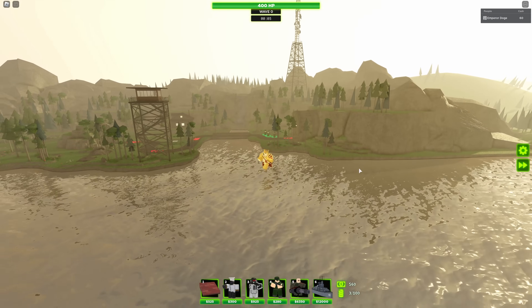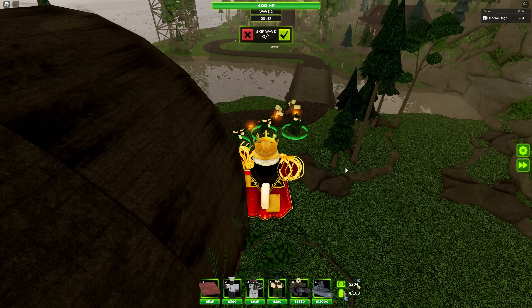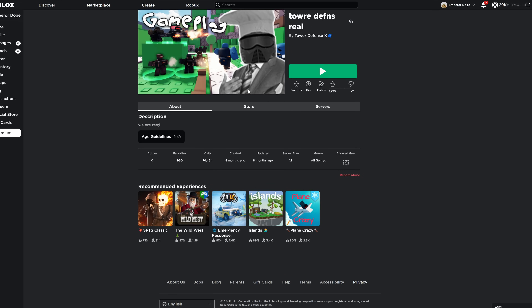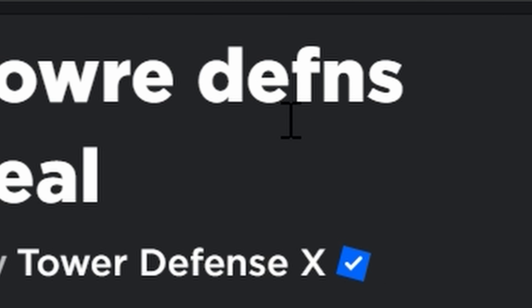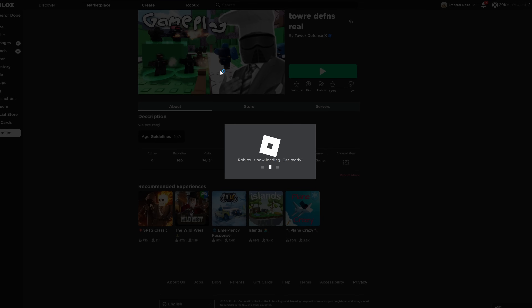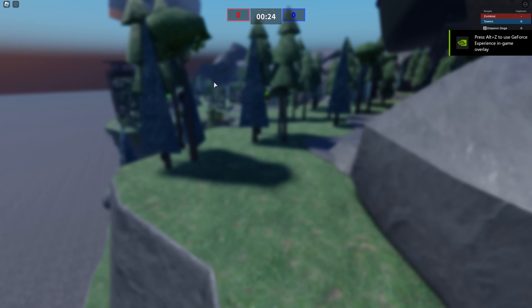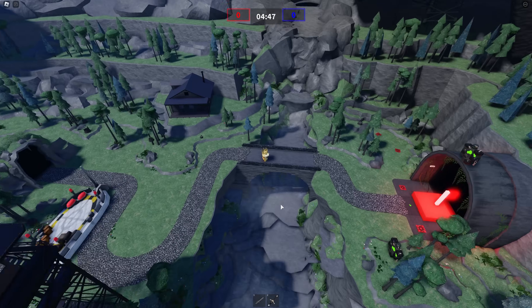So here we are on Secret Forest. The only Easter egg is kind of a fun fact. So it's in this game on the Tower Defense X group page called The Tower — Tory Defense. On Tory Defense, which was like a joke game by John before TDX actually released, there is a map called Secret Forest, but it's a very different version of Secret Forest.